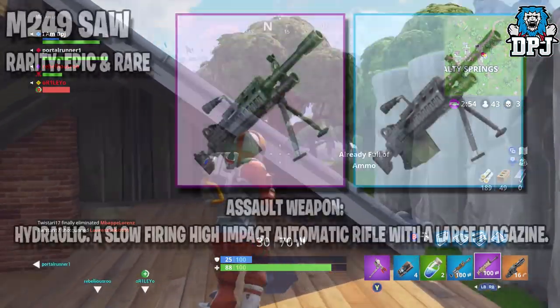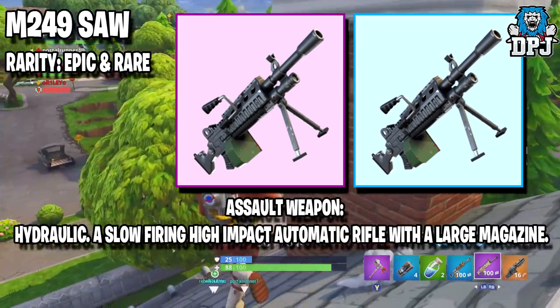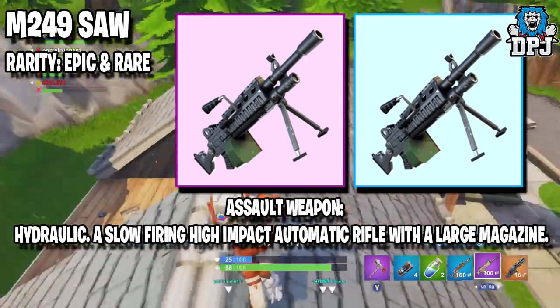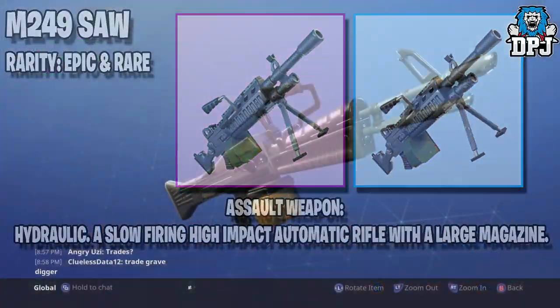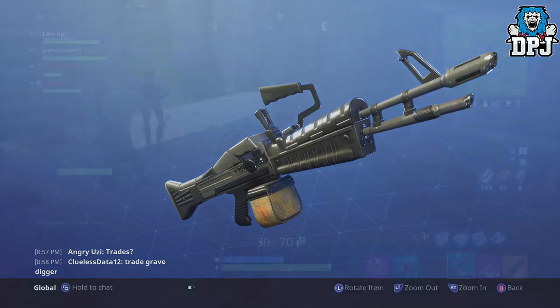First up we have the M249 SAW — an assault weapon, a slow firing, high impact automatic rifle with a large magazine. This weapon is available within the Save the World game mode as you can see on screen now. A monster of power but let down by slow rate of fire. Somewhat accurate, it will definitely be effective at medium ranges. This will come in rare and epic rarities.